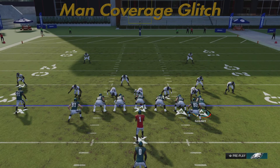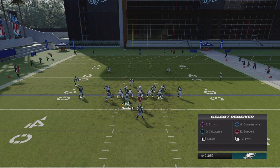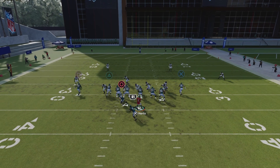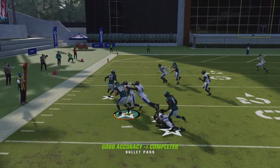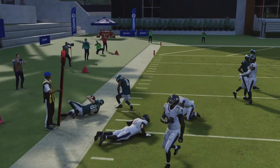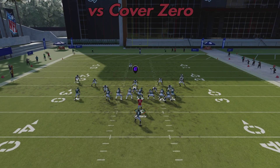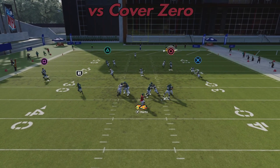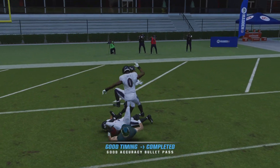I'm going to show you a little bit of a man glitch. When I motion over Dallas Goddard and put him on a route, his man — who was responsible for him — is the outside corner, so he ends up uncovered. It's pretty cool. You also get something like that out of some other tight end formations — 13 personnel to be exact.